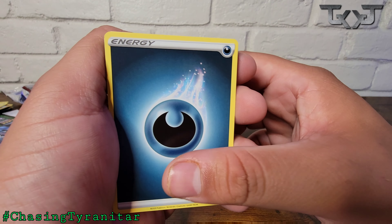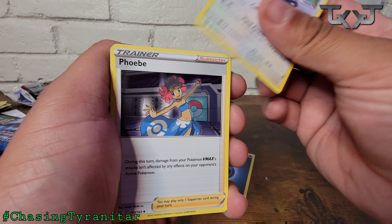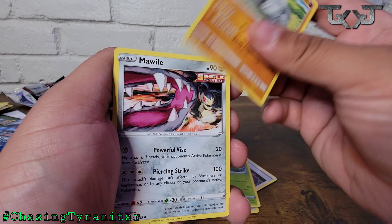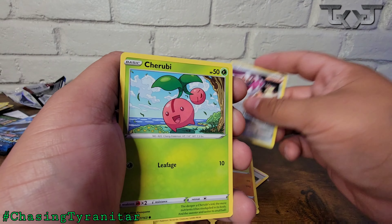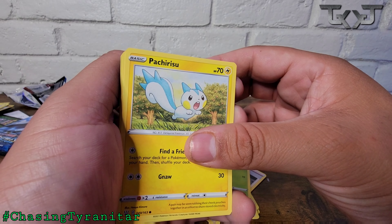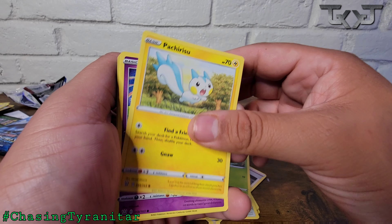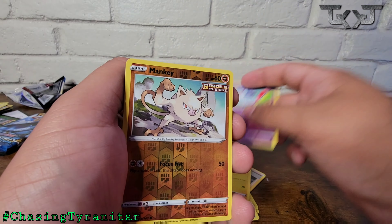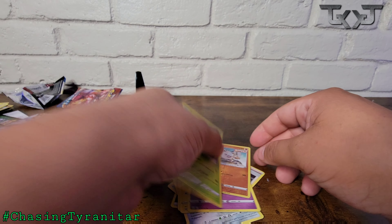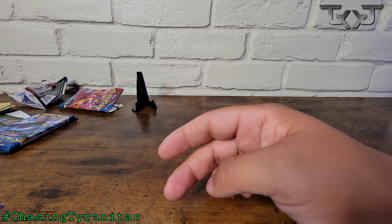Pack six: Energy, NDD, Carnivine, Onyx, Mawile, Cherubi, Pachirisu, Chimecho, Reverse Holo Mankey, and a Tapu Bulu holographic. Alright, it's a hit nonetheless.